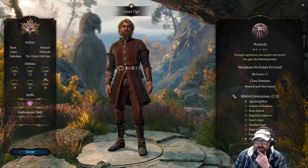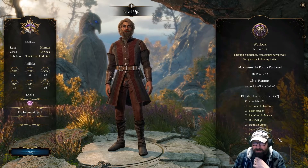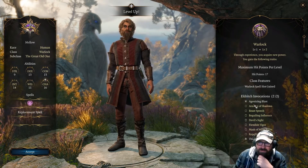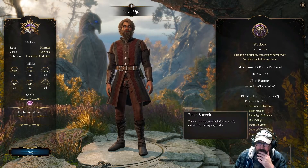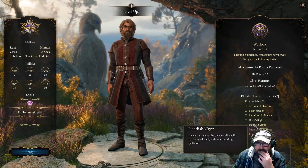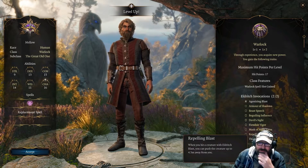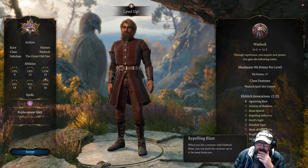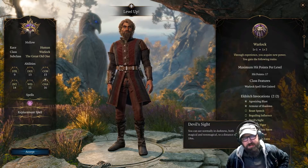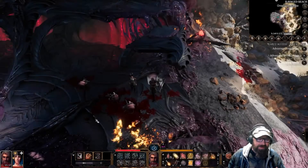Eldritch Invocations — we got Agonizing Blast: when you cast Eldritch Blast, add your Charisma modifier. I like that. There's also Thief of Five Fates — once per long rest, cast Bane. Armor of Shadows gives Mage Armor at will. Devil's Sight lets you see normally in darkness. That's really good too. There's also Disguise Self at will and Repelling Blast. I think I'm going to go Armor of Shadows — that's going to be really useful. I'm excited about that.